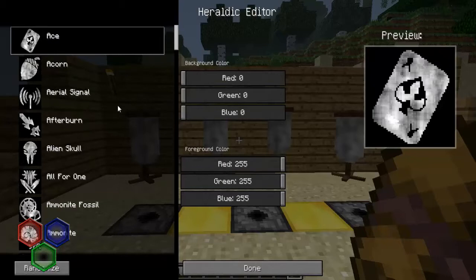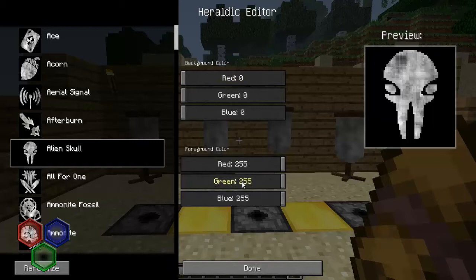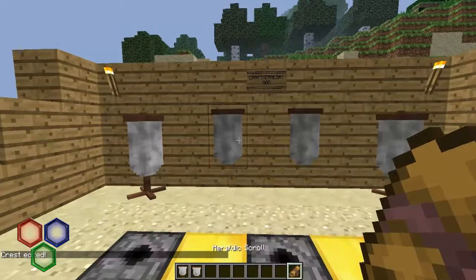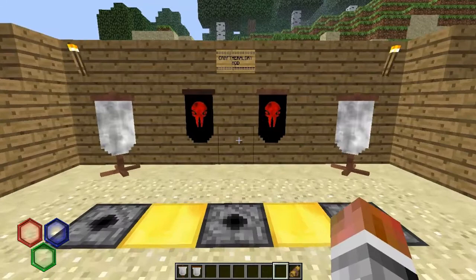There are 876 options — it says so on the forum anyway — so you can pick whichever ones you want. Let's just say the alien skull, then you can choose your background colour. You've got any colour you want on the RGB scale. Let's have that black, and then let's have the skull red. You click done, then right-click on the banner, and your logo is on it.